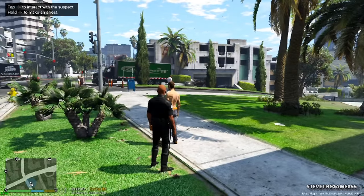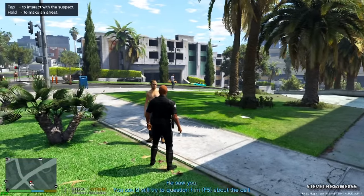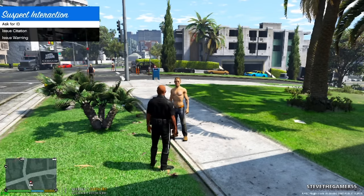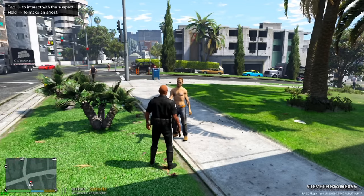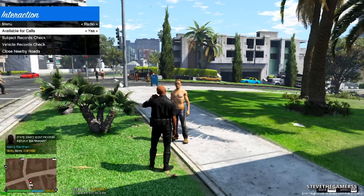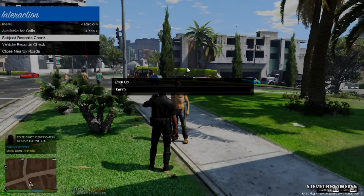Hey, how are you doing, sir? He was gonna try to run on us — we should have just watched him try. Anyway, license and registration. He did fit the description though, so we're just gonna take him in.